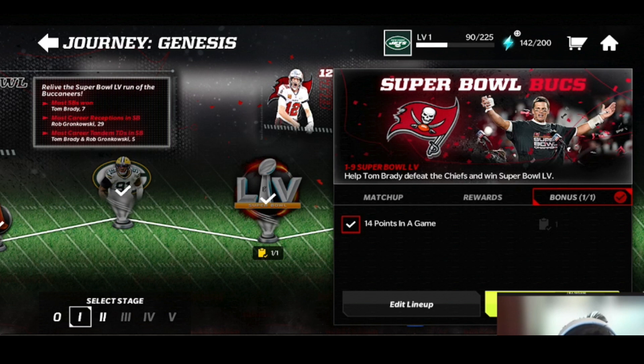Also in stage zero, you're going to be getting a 70 overall Nick Chubb — that could be subject to change, and it might just be a filler player. But at the moment, a 70 overall Nick Chubb is what you get from completing stage zero, and then obviously you'll get your 80 overalls from the other stages as well.